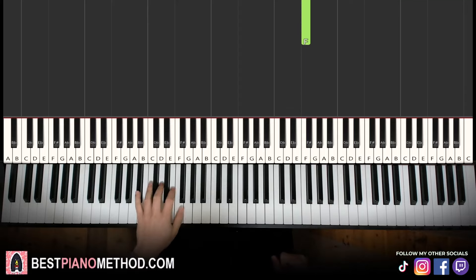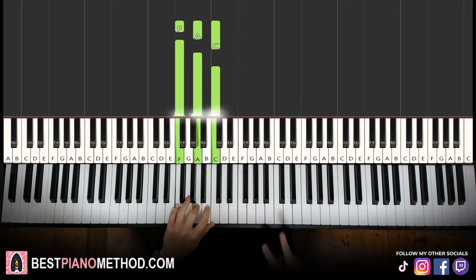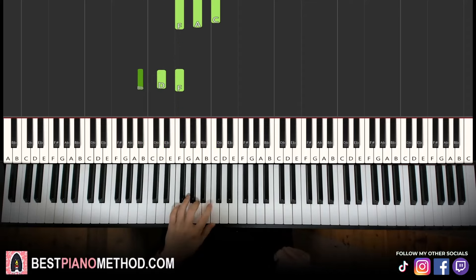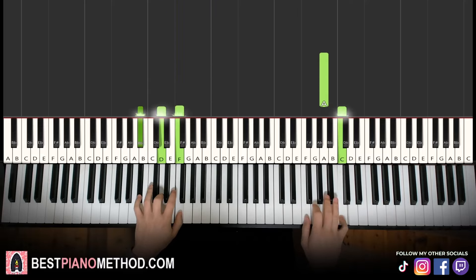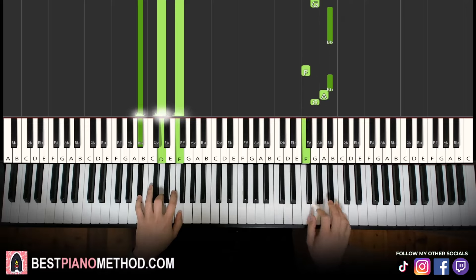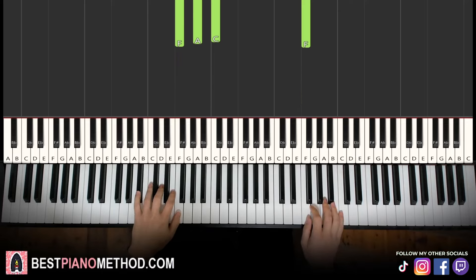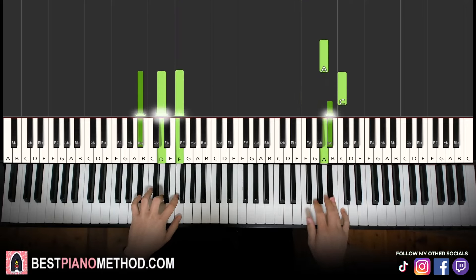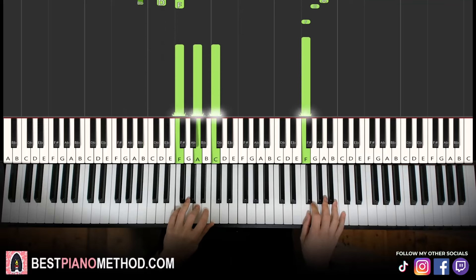Left hand, two chords: we have B flat major, which is B flat, D, F — and the second chord F major, which is F, A, C. With these two chords in mind — B flat major and F major — the two hands together go like this. Right hand starts, C and chords come in. After F, F major by itself. That's it. Let's learn it once again.